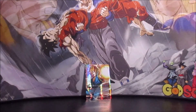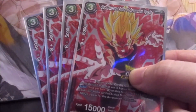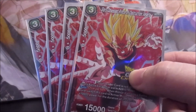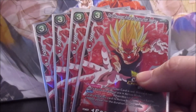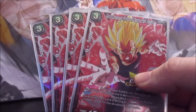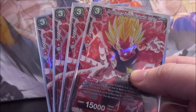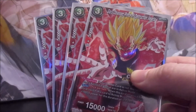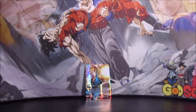Because this deck is so Majin Vegeta-centric, we run three Glory Obsessed Prince of Destruction Vegeta — one of my favorites from the original championship set. He's a three-cost 15,000 that, if your leader is red, can attack battle cards in active mode. Once per turn when he attacks a battle card, you can switch into active mode and he gains 10,000 power for the turn — so 25,000 on the first hit, 15,000 on the second, attacking twice, and he can attack active battle cards. Insanely powerful for a three-drop.